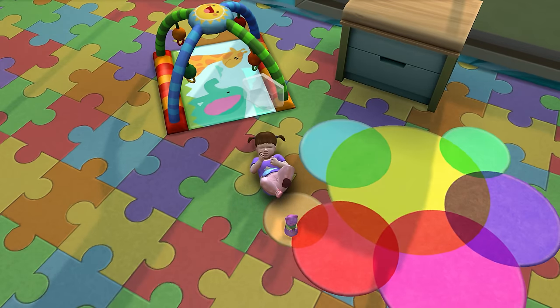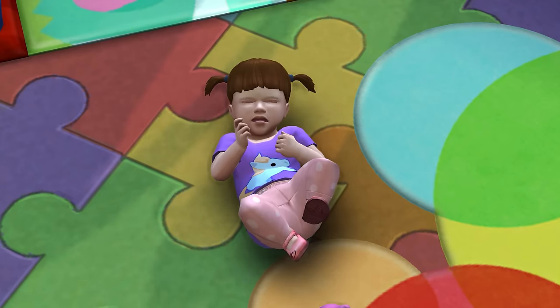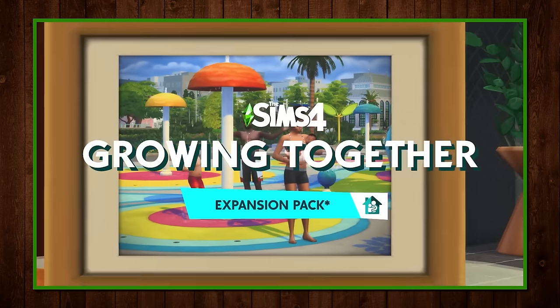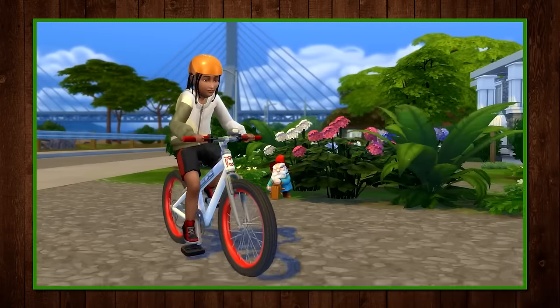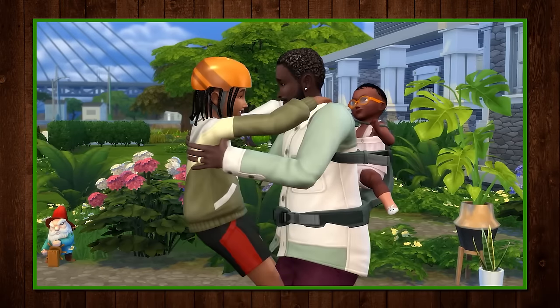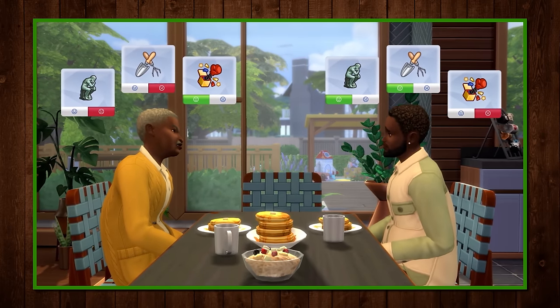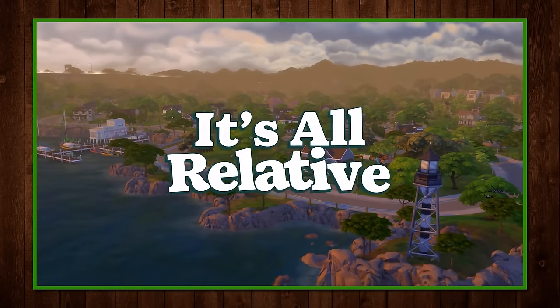Here we go again — the annual Sims 4 Expansion Pack review. This time it's the vaguely titled Growing Together, Lucky Expansion Number 13 for The Sims 4. Following in the footsteps of the Parenthood pack with a wee bit of the old Sims 3 Generations sprinkled in, Growing Together seeks to flesh out existing interactions and add complexity to its interdependent systems.